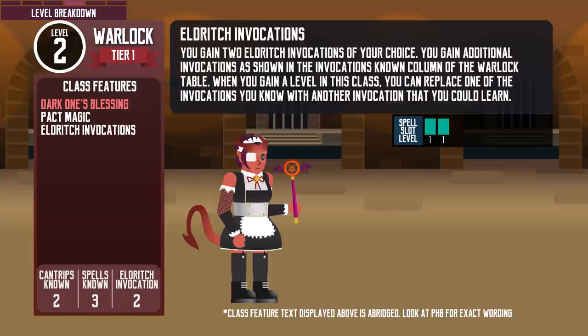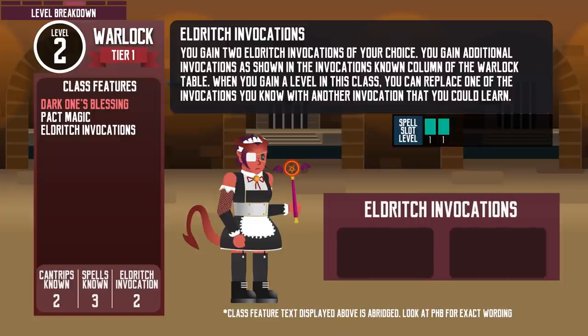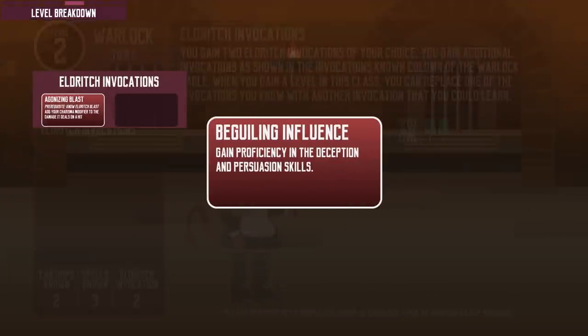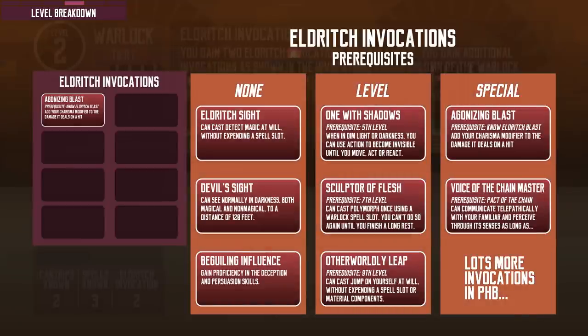At level 2, they get to pick 2 eldritch invocations. Eldritch invocations give the Warlock special abilities — they are like mini class features that they get to mix and match. Agonizing Blast, for example, lets the Warlock add their charisma modifier to their Eldritch Blast cantrip damage. Beguiling Influence gives proficiency in deception and persuasion skills. At higher levels they can pick more eldritch invocations, but some have prerequisites like level requirements or knowing the Eldritch Blast cantrip. Luckily, they can swap out one eldritch invocation every time they level up.